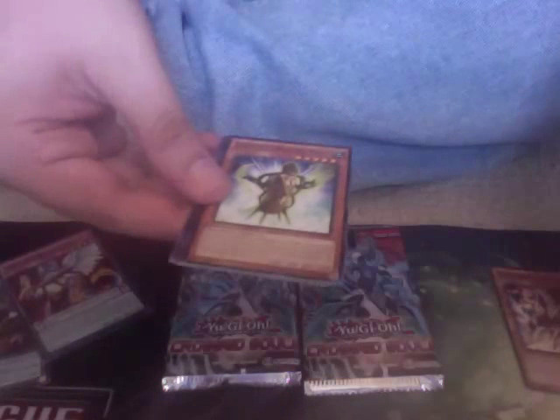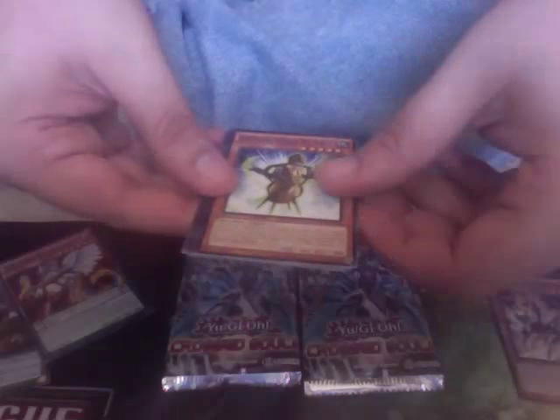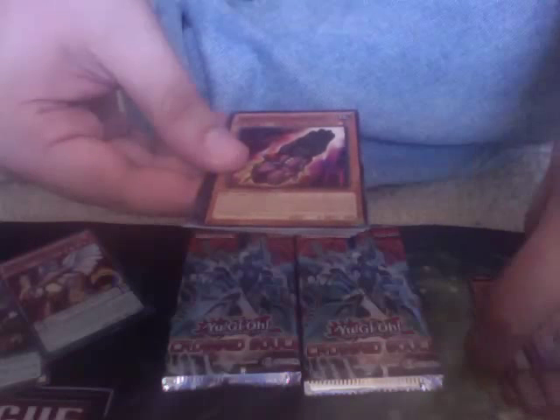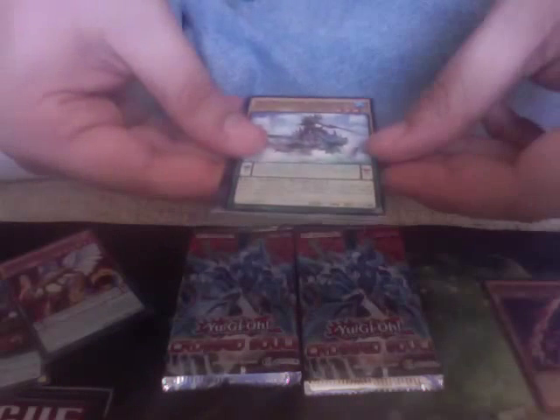Got three packs here, so let's start off with this one. We have Raidraptor Sharp Lanth, Super Heavy Samurai Big Waradji, Fluffle Sheep, Super Heavy Samurai Soul Blaster Gauntlets. Our rare is Sea Dragoons of Draconia — pretty cool. And no holo in this one.